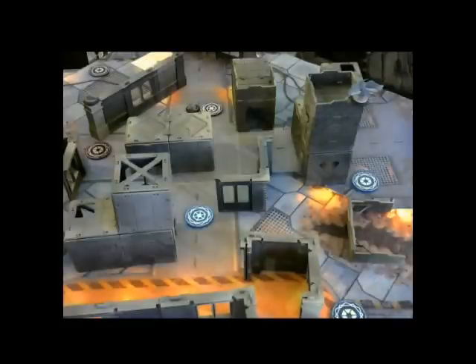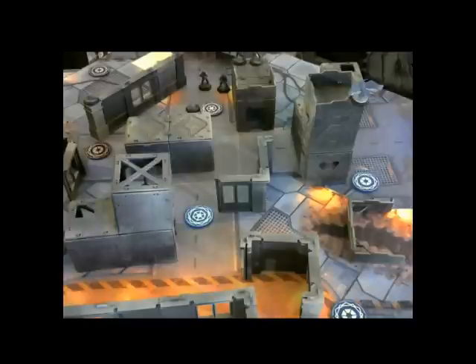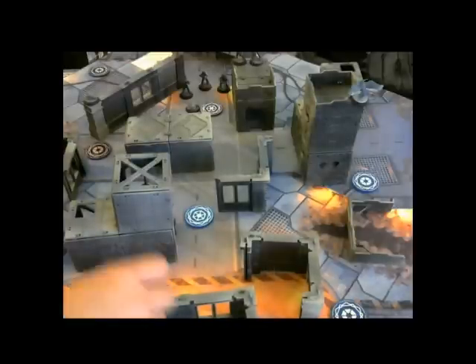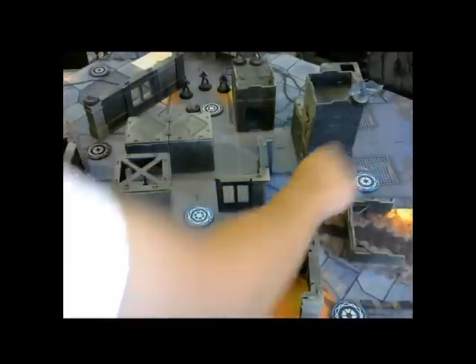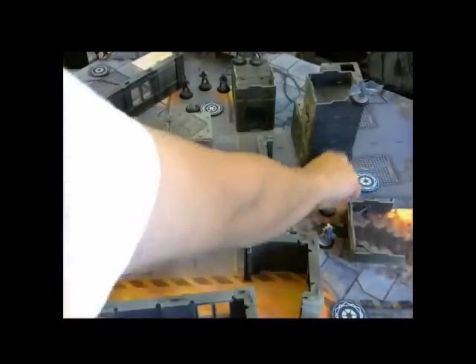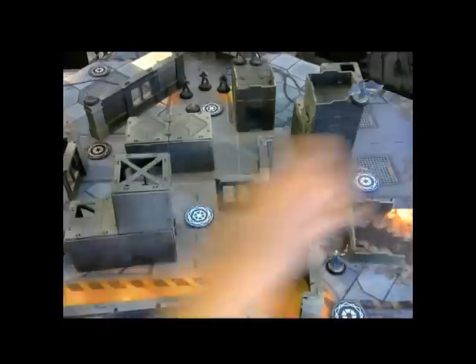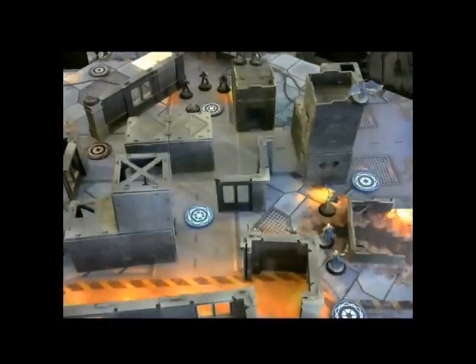The paladin player has the same opportunity — I'm going to put their cipher up here. Now we're going to alternate deployment. The Black Diamond player is going to place their troops. A unit of troops like Diamond Core has a three-inch coherency — they need to stay within three inches of one another at all times. The Shattered Sword player is going to deploy their unit of Swordsworn next.